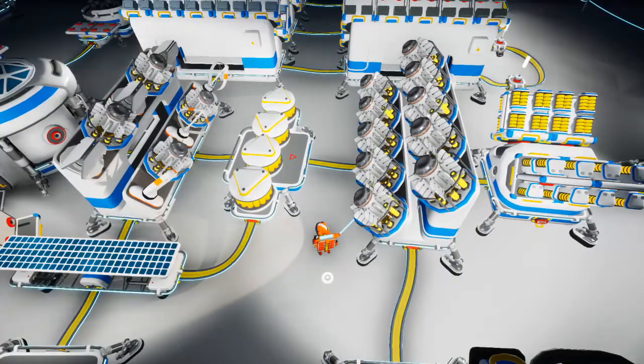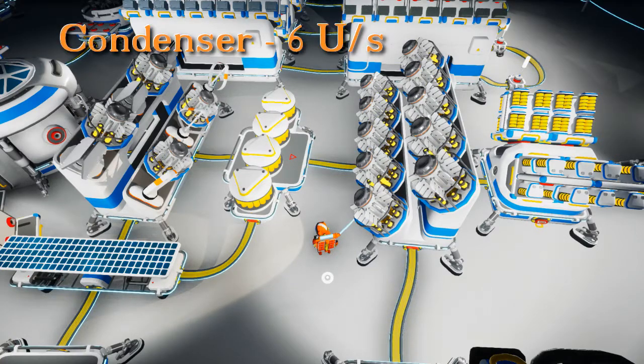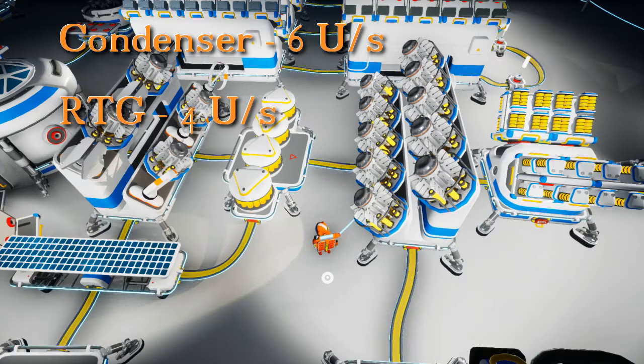You can have multiples, and the only concern is having enough power to have all the condensers running at the same time. A condenser uses six units of power per second. An RTG generates four units of power, so that should help you figure out the amount of power generation you need.